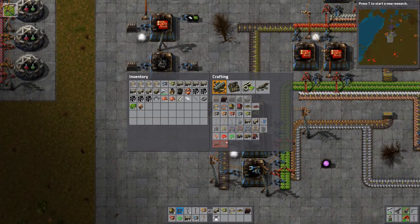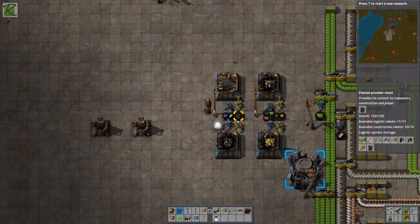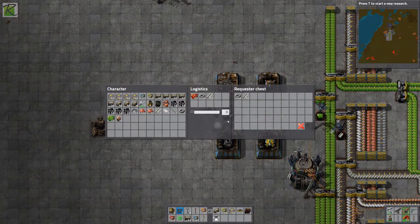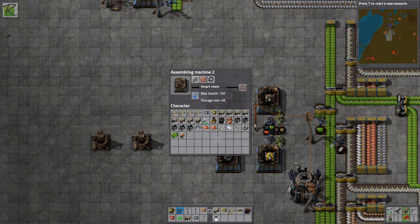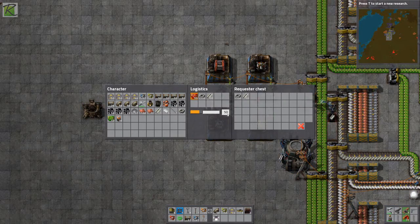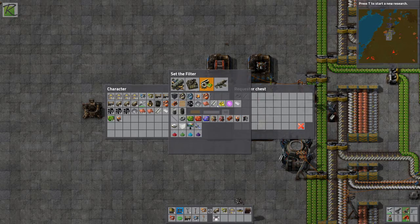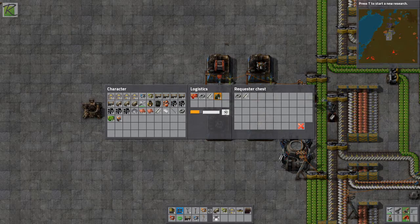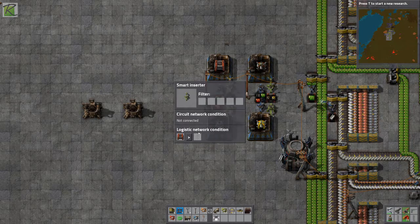Quick inserters are in range, so I can put those into a provider chest too. Since I'm using so many provider chests and will need them right here, I'll set up a provider chest right away. Provider chests need red circuits — it's one red circuit and one smart chest each. I'll boost the red circuit production to 60. Now I need to add smart chests to the mix, and I'll set those to produce 10.